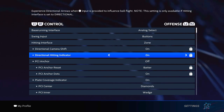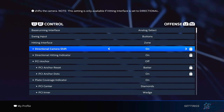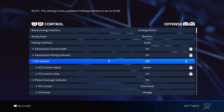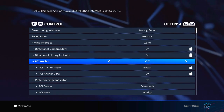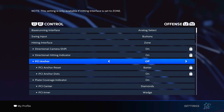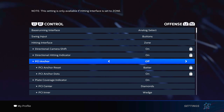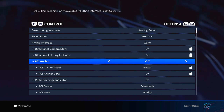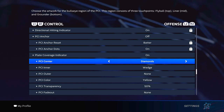Our hitting interface is going to be Zone, and I don't use the PCI anchor — I turn it off. However, this is all preference. The one thing you do have to do to be the best you can be is use Zone. But when it comes to PCI anchor, this is all preference based. What's going to make you the best hitter is finding something that works best for you.